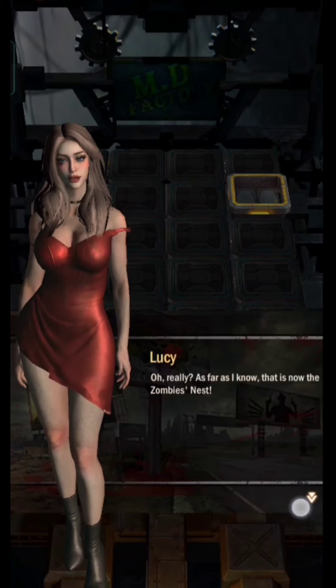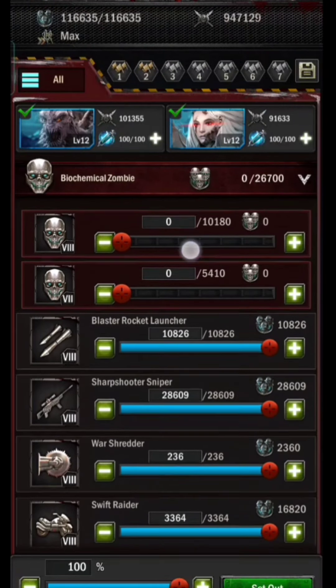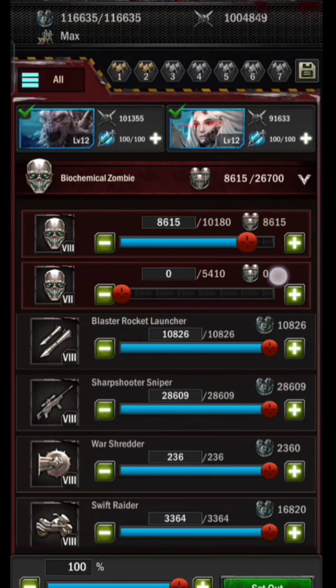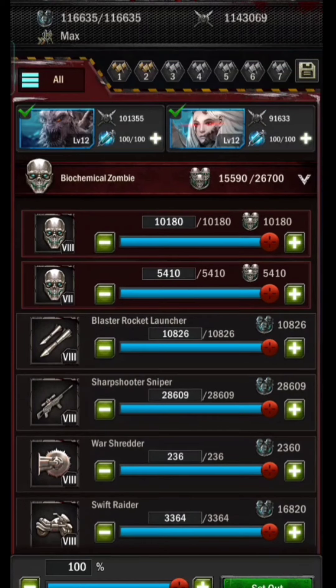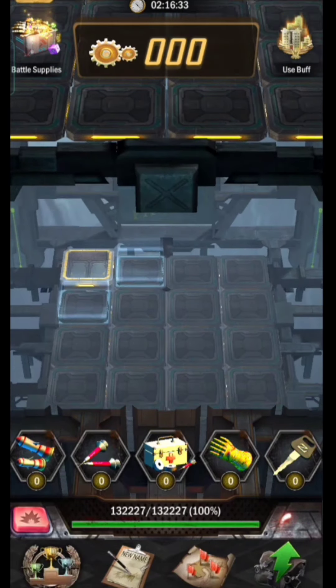Next, for the set army, if you already have a good formation then do it as usual. Don't forget to add biochemical zombies, because they're usually manual unless you're already set in formation. You can only save troops once and can't replay, so it's best not to make a mistake before setting out.